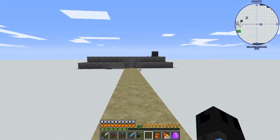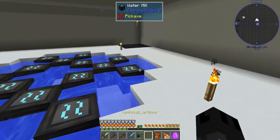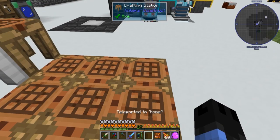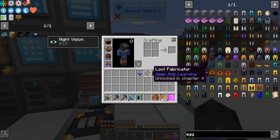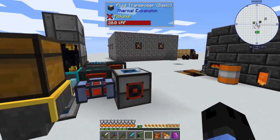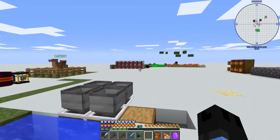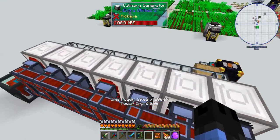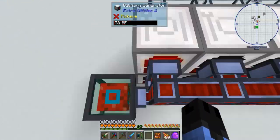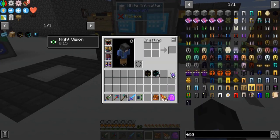I went ahead and got rid of the sugarcane farm. I expanded the water generators and added a few fire generators, just so that I have sufficient power. I also made a bunch of culinary generators and split up some speed upgrades between them, so they all work pretty decently and keep the power full. Flight is so much nicer — I forgot how convenient that is.